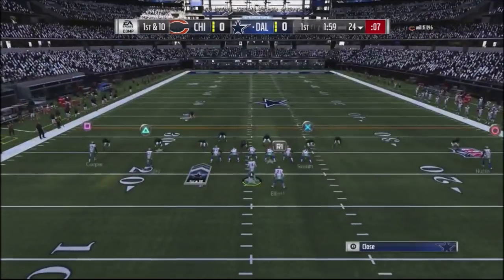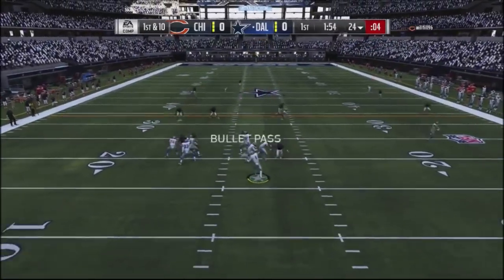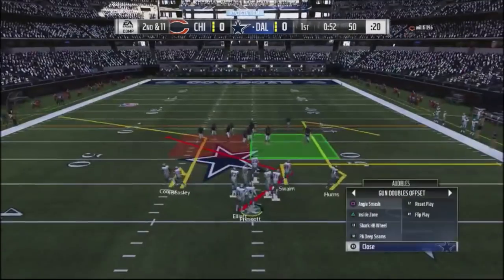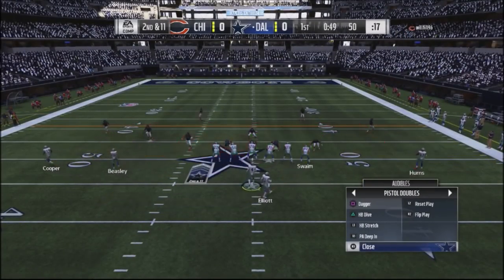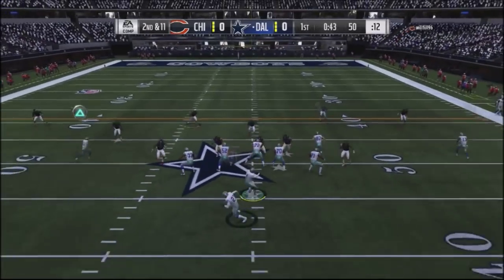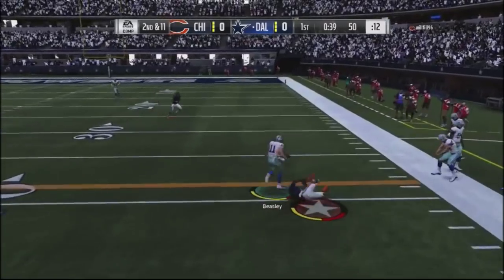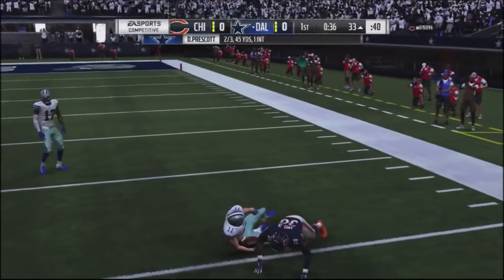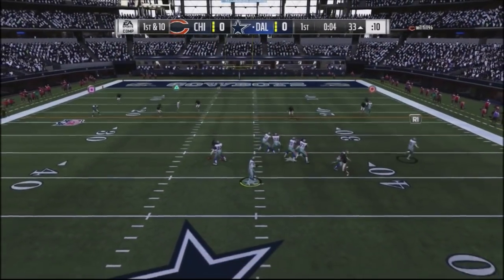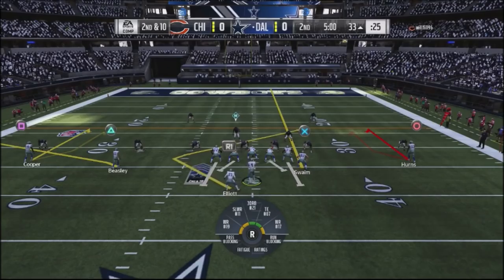Now I switch into one of my new favorite plays out of this Cowboys offense — a play action shot play right over the middle. The wide receiver gets good separation against the majority of defenses and you can get a 20 or 30 yard gain. I move up field position, go into a dagger play out of the double single, looking high-low for the crossing route. Beasley is wide open, I turn it up, break a tackle, and get it down to the 33 yard line. I no huddle and take a shot up top but can't come down with it.